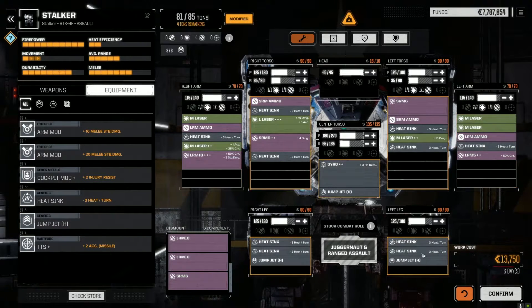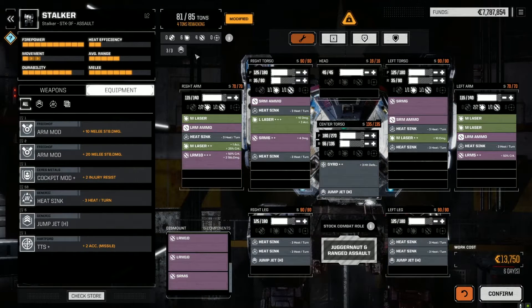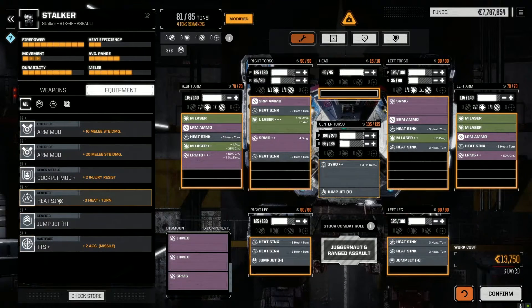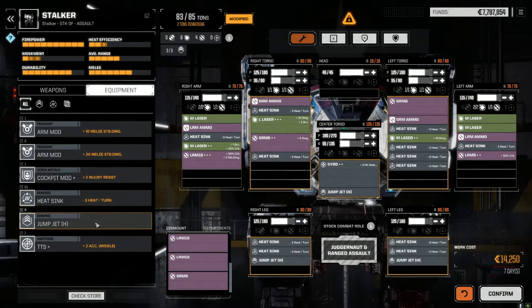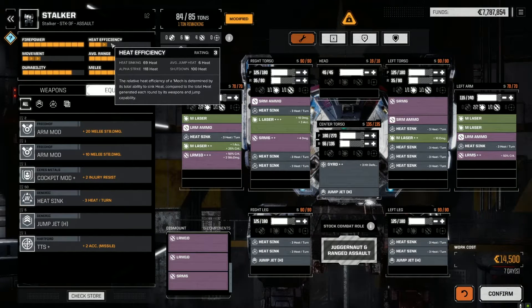One jump jet in each of the leg slots - heat sinks are very efficient down in the legs. Even with three jump jets, we're increasing our movement quite a bit. He has three slots so we're maxed on jump jets. We could add a lot of armor right now. How much LRM ammo does he have? Honestly, at this point it's just about adding heat sinks. The thing that sucks is we don't have double heat sinks available, so these are just not as efficient.